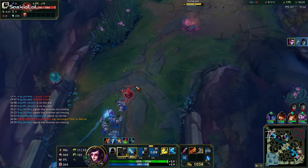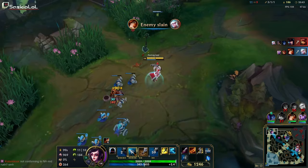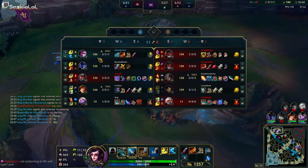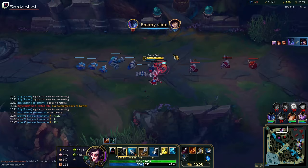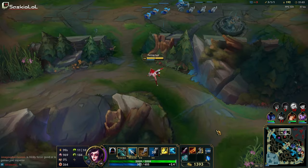Let's rotate back and grab this mage minion and push out this wave — we're going to keep getting further and further ahead. As you can see, I have a massive lead over the enemy team, and I haven't done anything crazy this game — it was just very simple wave management and a couple of simple mechanics when fighting Yorick. Let's continue pushing. Maybe we can grab this red buff here.